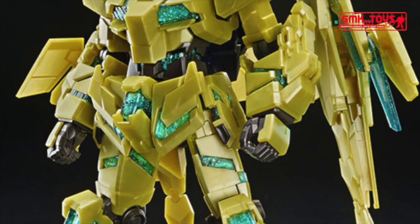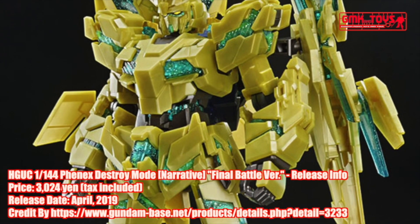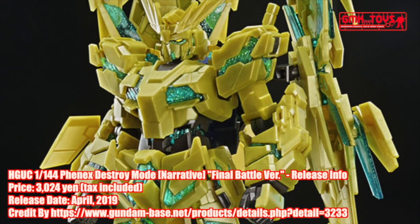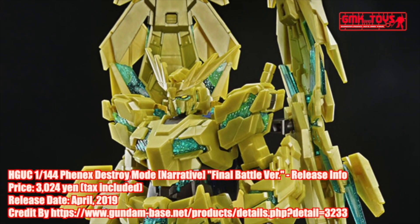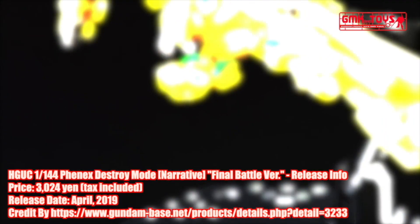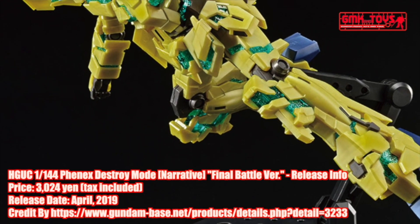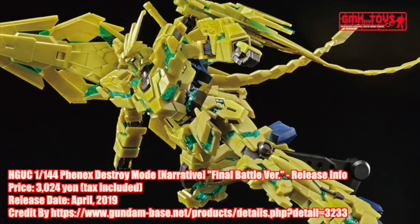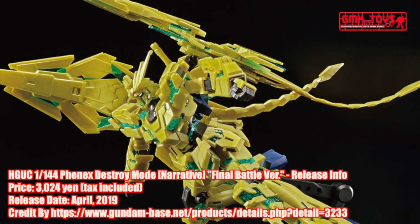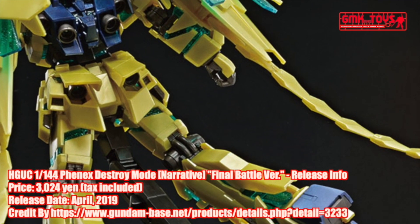It would not appear again until 2 years later in UC 0097. Following its return, the Earth Federation Forces cruiser Damascus was deployed as part of the Phenex Hunt Task Force at the request of the Intelligence Bureau, with the intention of capturing the Phenex. The intervention of Jonah Basta and the Narrative Gundam allows the operation to almost succeed in capturing the Phenex. However, Jonah allows it to escape. The Phenex later assists Jonah in the battle against Zoltan Akanen and the Dock-in Z999 2nd BOZN.